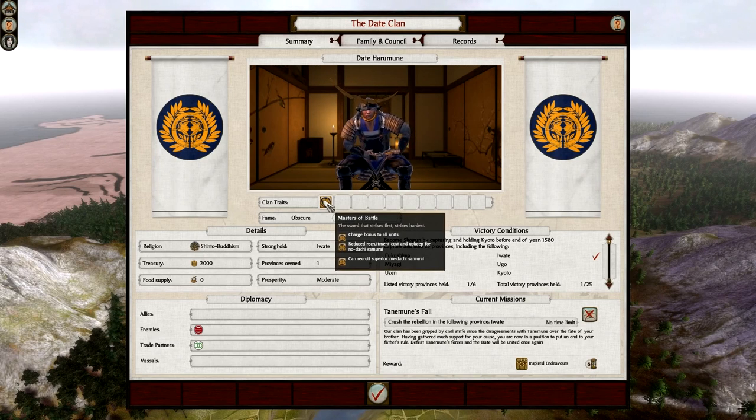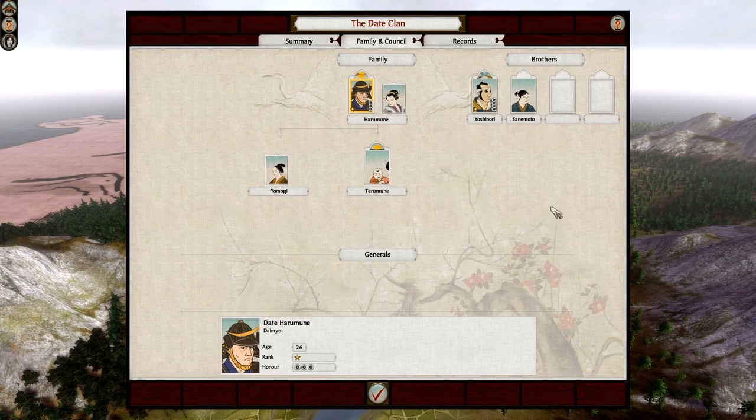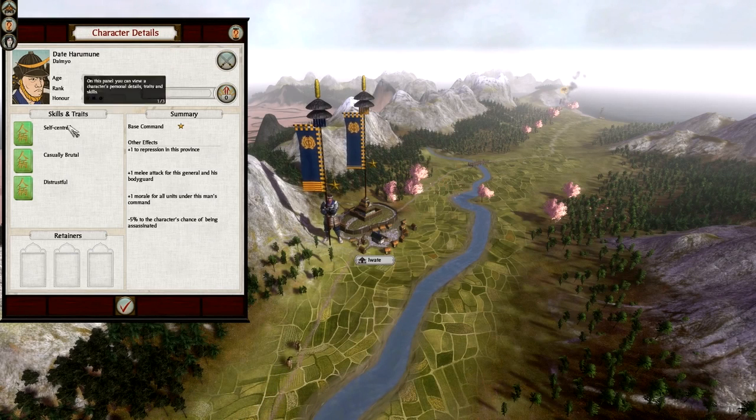It also gives me a list of traits. If I complete this mission and get Inspired Endeavours, that will pop up here. We have the family and council - this is important. This guy here is the most important guy in this game at the moment - he is my daimyo, my faction leader. His name is Date Haramune. He's 26 years of age, he's a rank 1 general, and he has 3 honour. You can right-click on him for a brief overview. He's self-centred, so he gets plus 1 melee attack. He's casually brutal, so he gets plus 1 repression. And he's distressful, so he gets minus 5% chance of being assassinated. These are good traits to start off with.